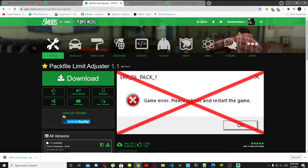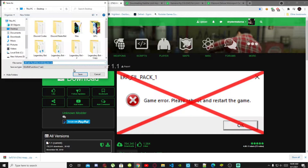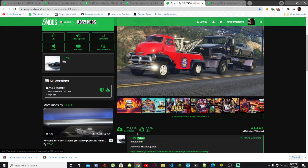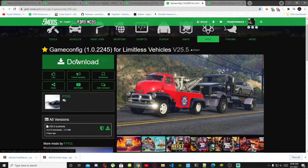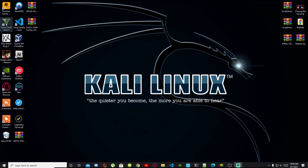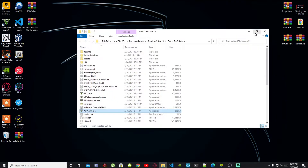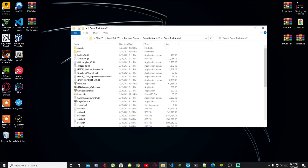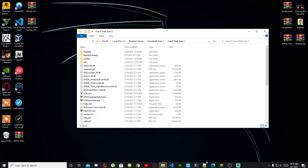Make sure you also download Pack File Limit Adjuster and Game Config as well — make sure it is this specific Game Config, don't download any other ones. Once you have finished downloading all your requirements, go to your Grand Theft Auto V game, hover over it, right click and open file location. As you can see, my GTA game folder is completely empty with no mods in there. To get started installing mods, go to your OpenIV.